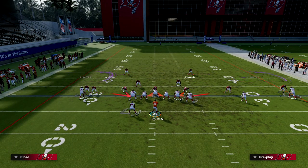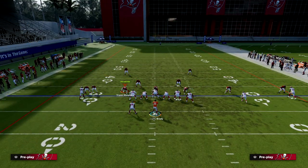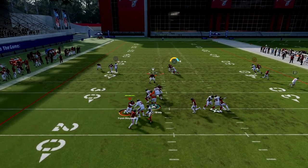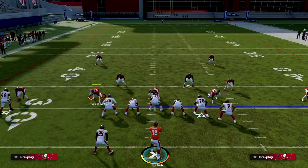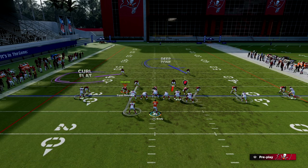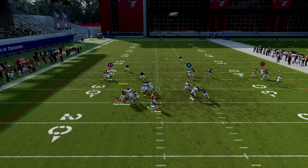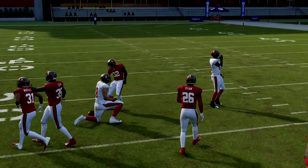Watch the tight end right off the snap. With this tight end crosser, he'll instantly win almost every time. Kyle Rudolph doesn't have the best route running, but he almost always wins this route instantly. Specifically, if there's no one in the middle of the field at the snap of the ball, this is a really good read. See that little cut right there — that's all I wanted to show.